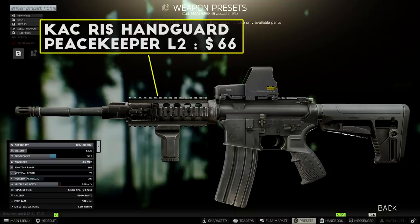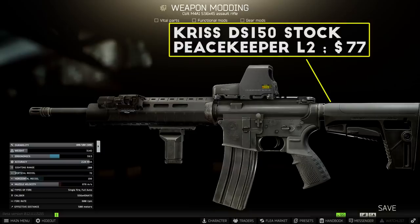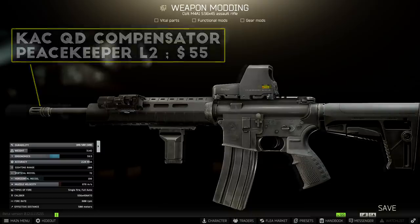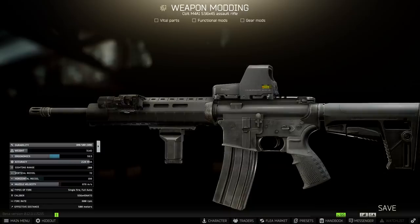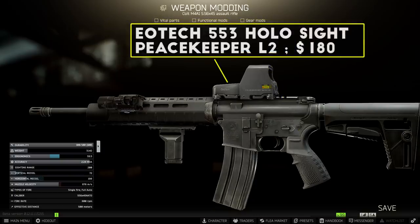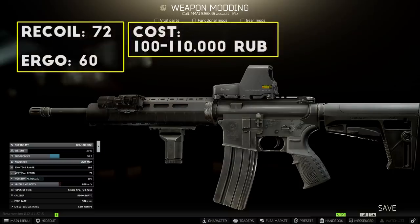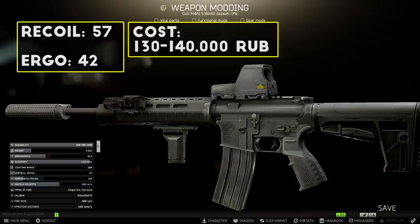Next I get the MOE SL AR-15 handguard from Skier level 2, which is the best handguard available at this level, but it only fits on the 406mm barrel. This handguard needs M-LOK rails to add attachments, which you can get from Mechanic level 2 for a cheap price. For the grip, go with the RK4 from Skier level 2, and I like to add the X400 flashlight as well. If you're building from an M4 you already found, just replace this handguard with the KAC RIS handguard from Peacekeeper level 2 — it doesn't have recoil improvements but it's cheaper and doesn't require extra rails. Next I add the KRIS DS-150 stock from Peacekeeper level 2. For the muzzle device I like the KAC QD compensator from Peacekeeper, and if you have the flea market unlocked you can also spend about 30,000 rubles for the NT4 suppressor, which reduces your recoil by quite a lot but is the most expensive part on the build.